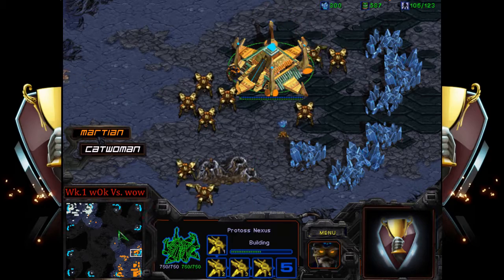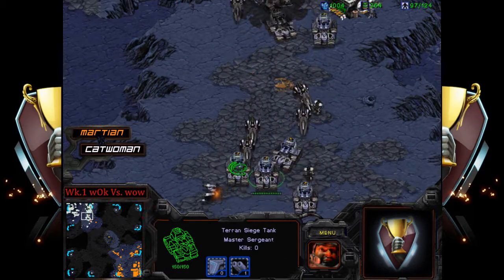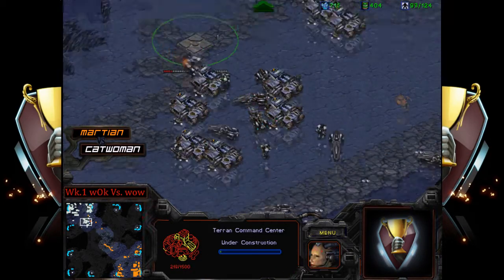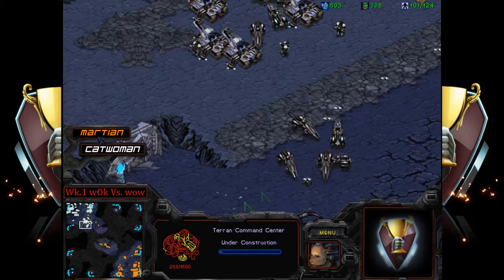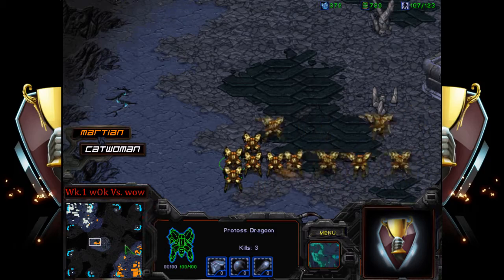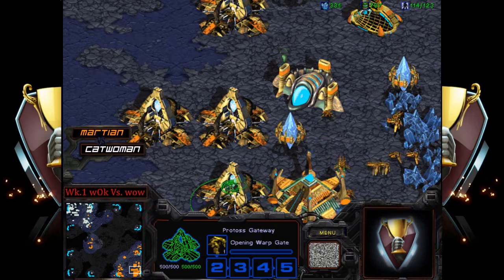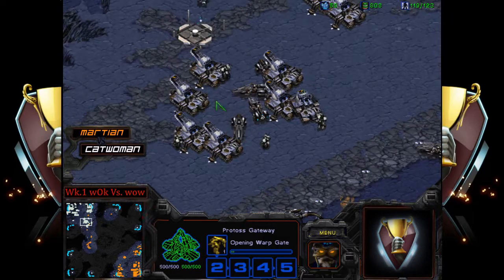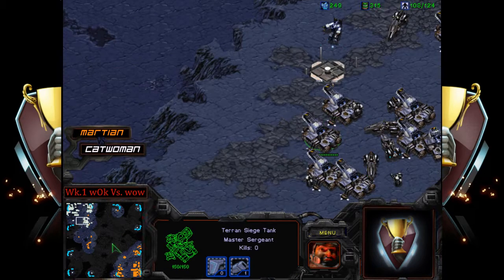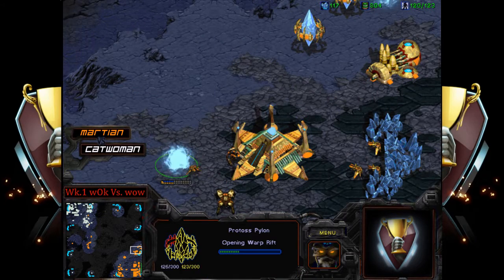Plus one has finished, and it looks like catwoman just wants to secure the third base here — so we're going to be seeing a three-base turtle Terran coming out of catwoman, which will be moderately difficult if not impossible for a three-base Protoss to deal with. This is the scenario where Martian realizes he can't break through this right now. Supply is 119 to 108, so Protoss is slightly ahead, which is normal, but Protoss needs more expansions.